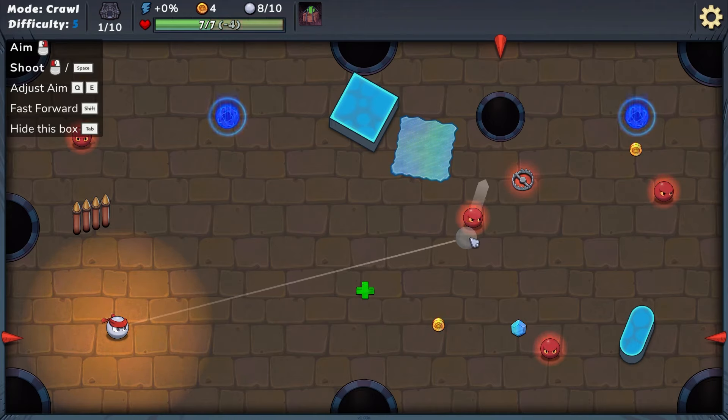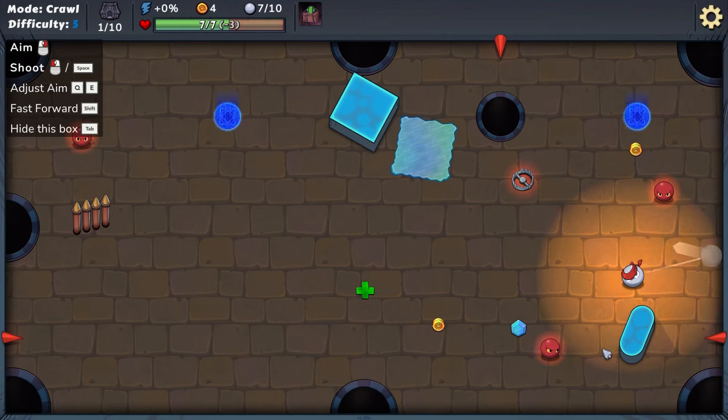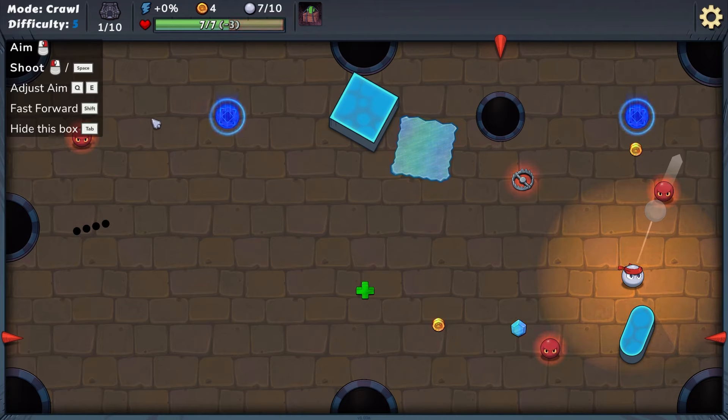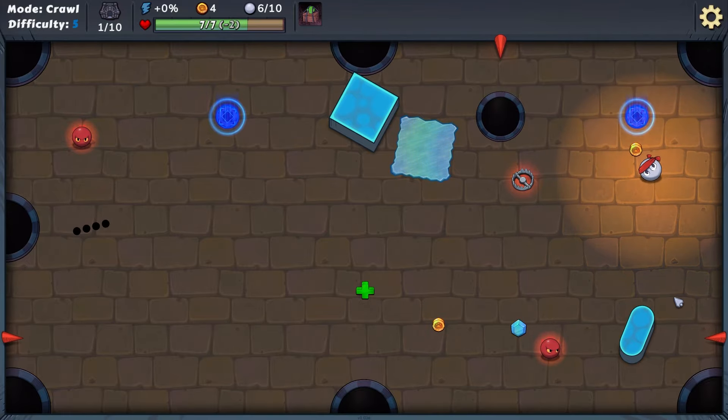I feel like I'm playing that pool game on the iPhone right now. Let's see if we can clear this out. You can also manually adjust aim with Q and E, hold Shift to fast forward, and Tab to hide the box. You can also press Space and just go slam it like that.